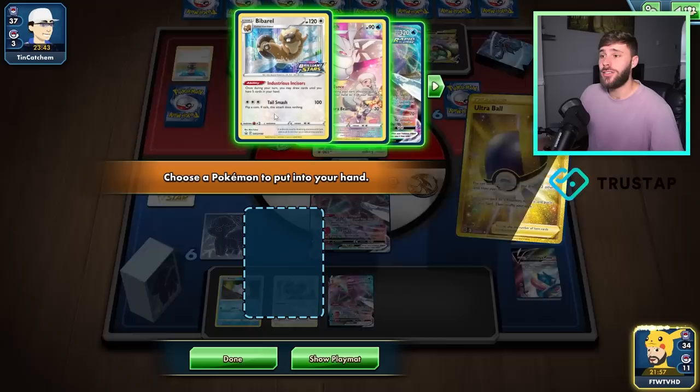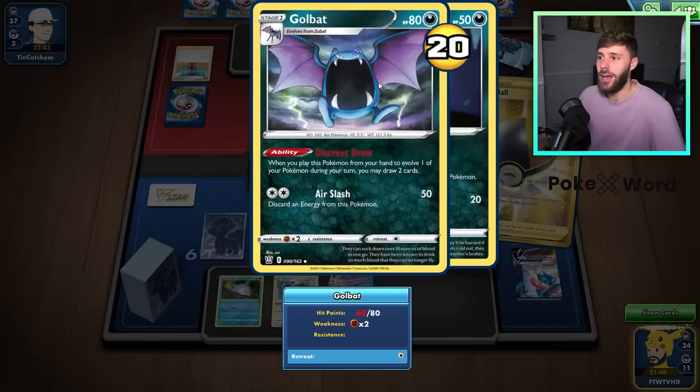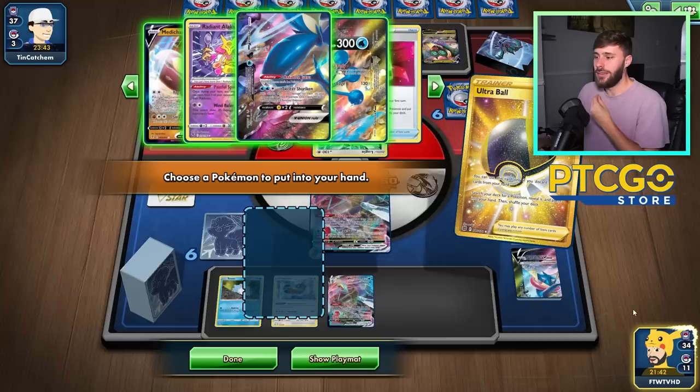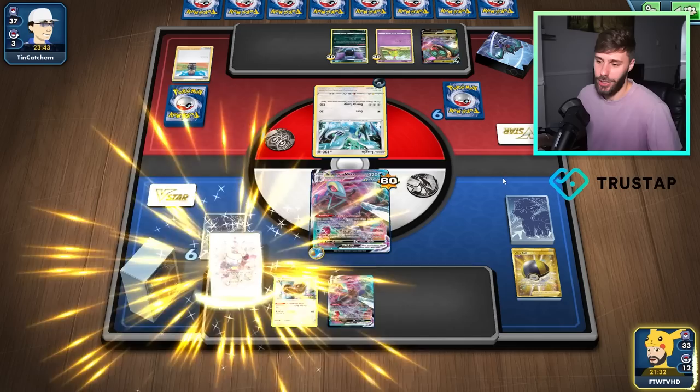We can get an attack off — that's a KO. We can Ultra Ball and get ourselves set up. We could set up a Medicham at some point. We have one Tower of Waters for retreat. My light just died — oh no. We could Medicham at some point and take another turn. Maybe I shouldn't have attached the energy — so many decisions. It's so difficult. We'll skip the Medicham for now, even though we had the potential to use it.